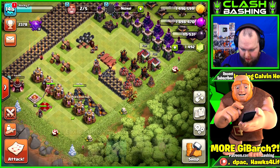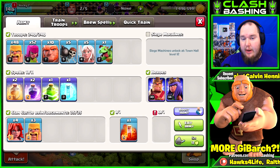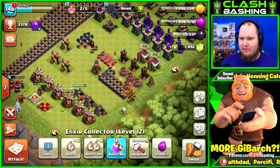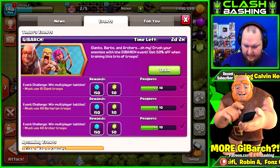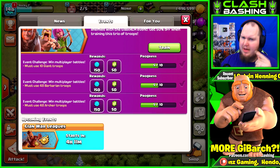We're gonna be doing a queen walk JiBarch. I'll go out, find some raids and see how it goes. I don't think we're gonna get enough dark elixir this episode, but we'll work on getting that queen up ASAP. With clan war leagues coming up, I'm not gonna be warring — I might move over to iHawks. Be back soon.